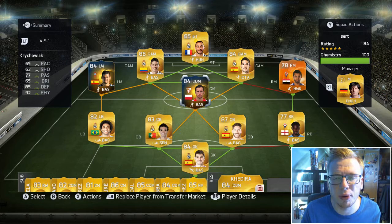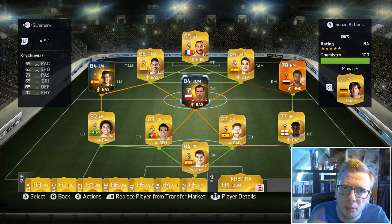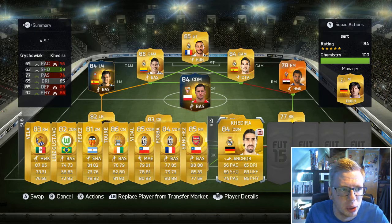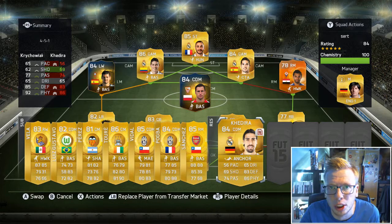You might ask yourself why review him when there are so many more exciting players out there, but the truth is I really like his base card and I wanted to see if he performs better than Kadira. Kadira is most people's number one choice for CDM in La Liga, but comparing the stats, Krajewiak has him beat in pretty much everything — better pace, better passing, better defending and physical. They've got the same dribbling, and the only thing Kadira has better is shooting, which I actually think Krajewiak's shooting in game is better anyway.